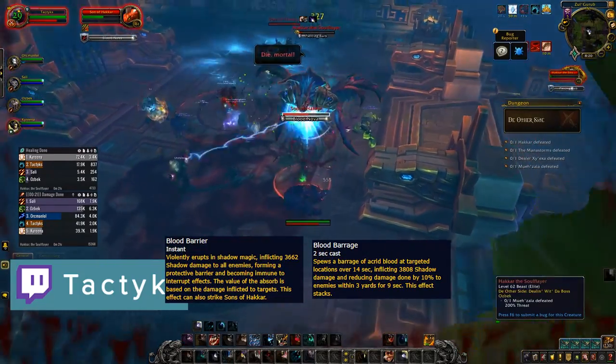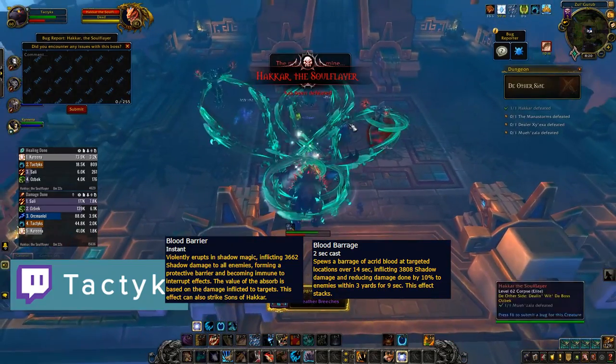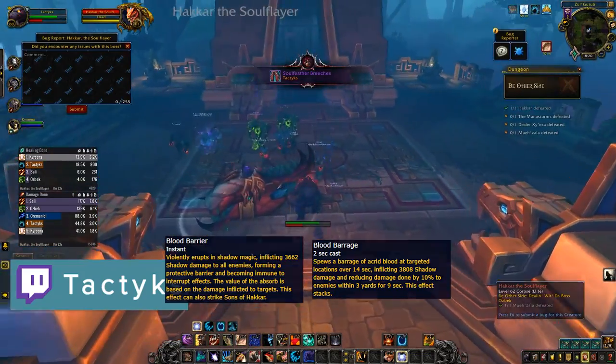At 100 energy the boss deals a burst of damage, gains blood barrier, and channels blood barrage which shoots swirls that will reduce your damage done if they hit you. DPS through this shield and interrupt to stop the barrage.